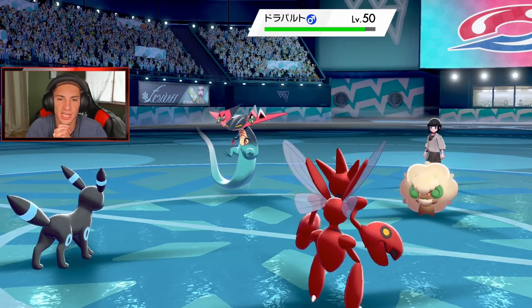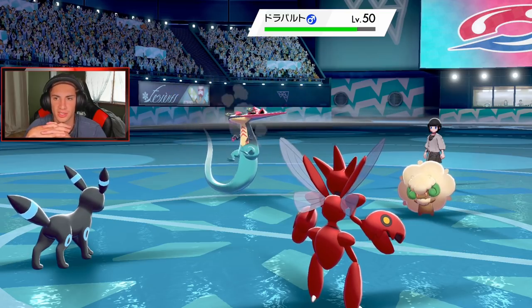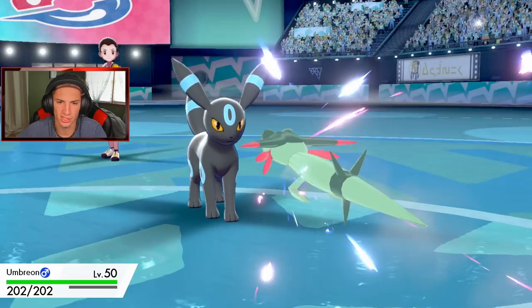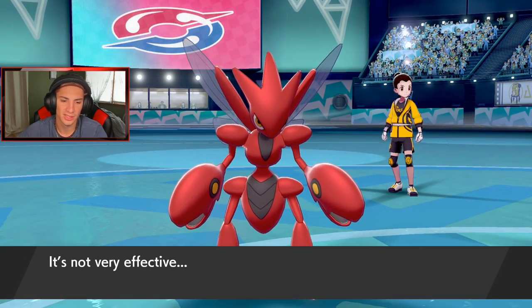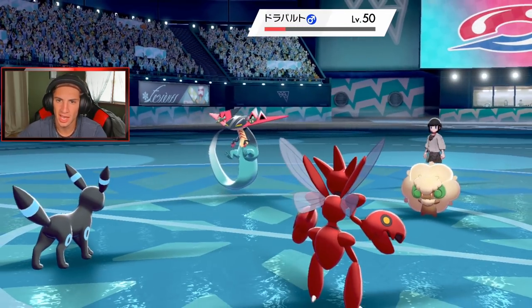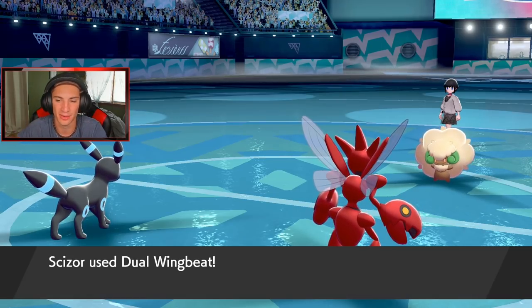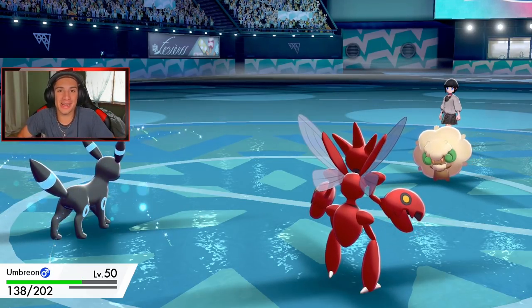It hit Terrakion four times from the party and Dragapult's coming out here. Should be able to eat up some Dragon Darts just fine. Not very effective — that was kind of a bad play by him. He should have gone to something harder, trying to take out one of my mons. We Foul Play and say get out of my face. Dual Wingbeat coming out — we missed! That is whack.